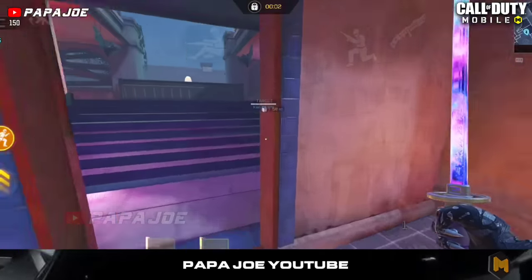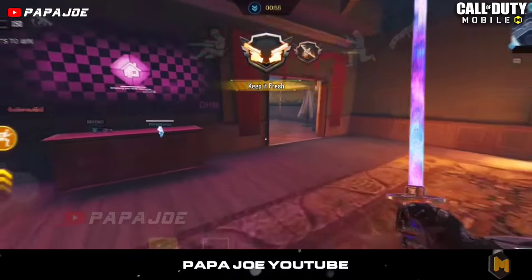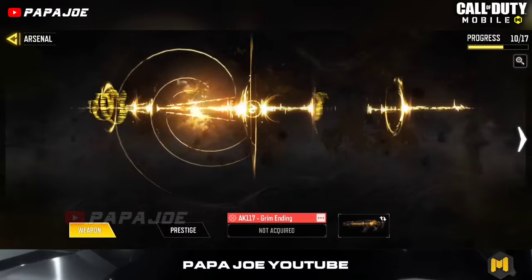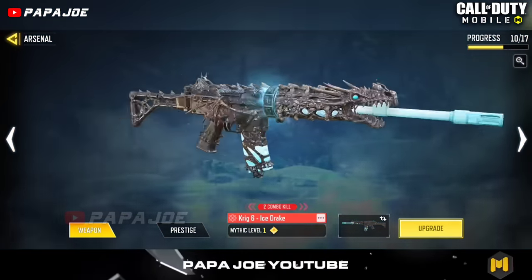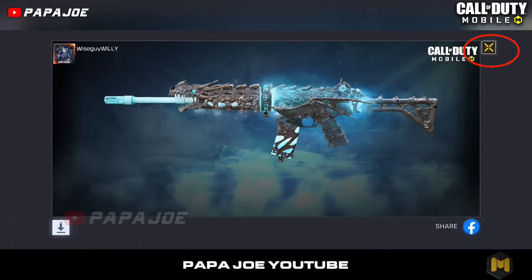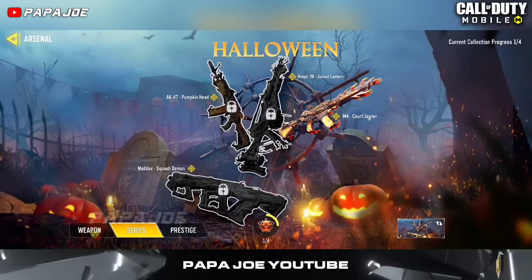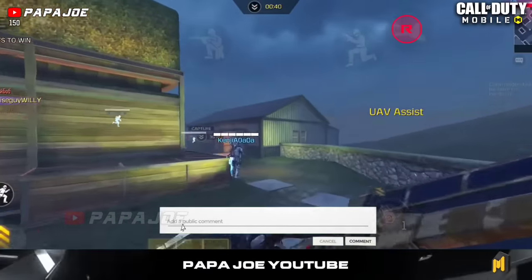In case you don't know how to get to the new event, I will briefly explain how to access this mysterious community event. First, you have to go to your safe house and then click on the Arsenal tab. Once you have arrived at the mythic and legendary weapon skins, click on any skin, then click on the magnifying glass icon so that you can take a screenshot of the respective skin using the camera icon. When you have arrived here, go back to the weapon skin and you have unlocked the hidden Series tab. Feel free to write me in the comments if you know what the community event is for or what the 300 series points after reaching the milestones is all about.